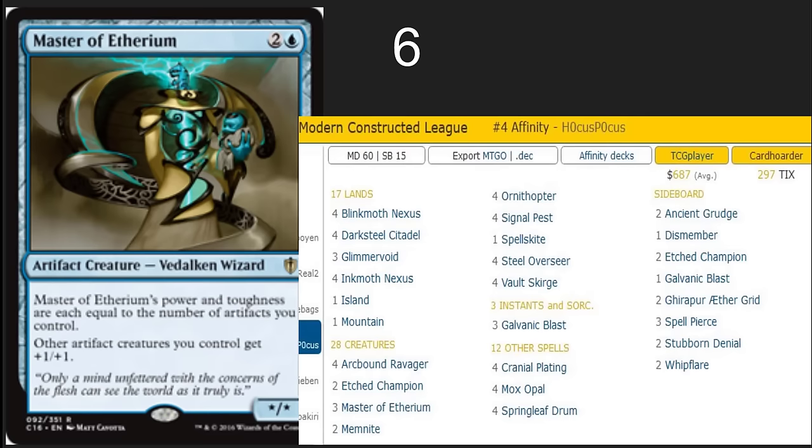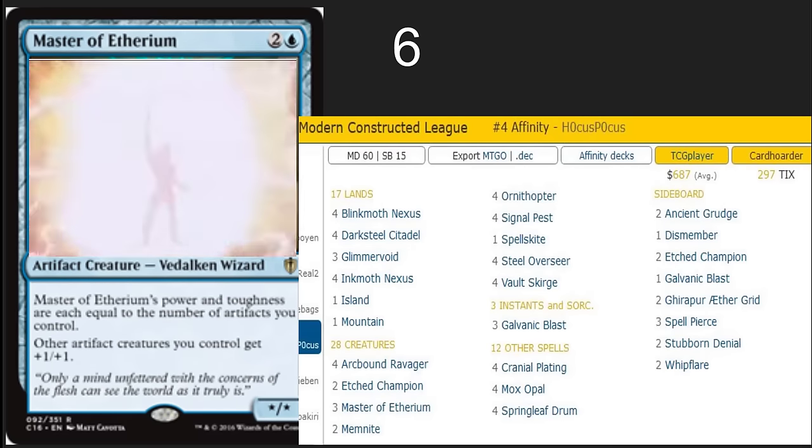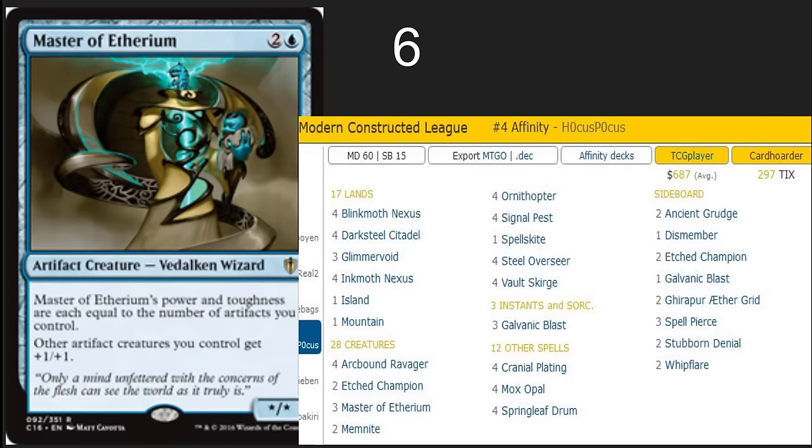Master of Etherium is a crazy good card in an artifact deck. It makes a lot of sense in the Commander decks, and it helps to bring down the price of Affinity a little bit.